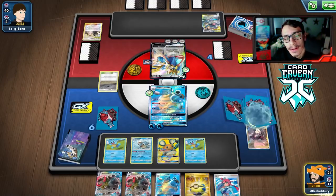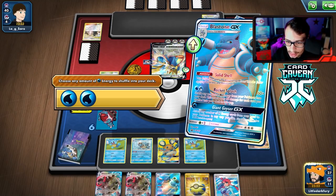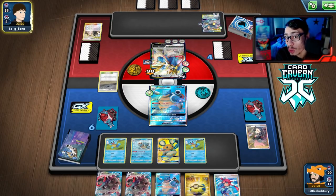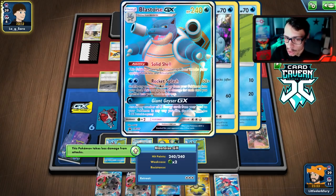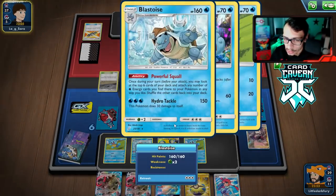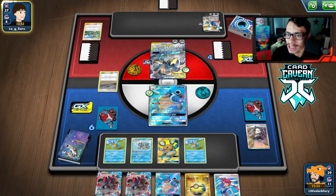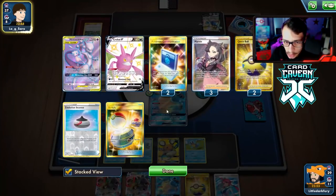No energy off Powerful Squall — that's rough. We go Rocket Splash anyway to start doing damage. We need four more energy to knock them out. We get a guaranteed Rare Candy into another Rocket Splash. I want to get another Powerful Squall in play — the second Powerful Squall is more important than a second Rocket Splash right now. They Malolana to heal, which is fine.